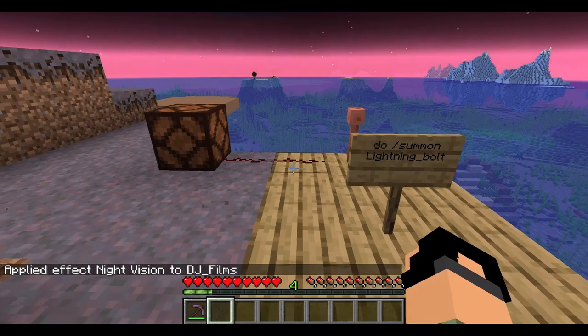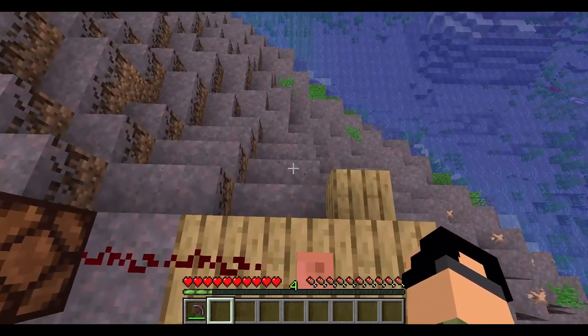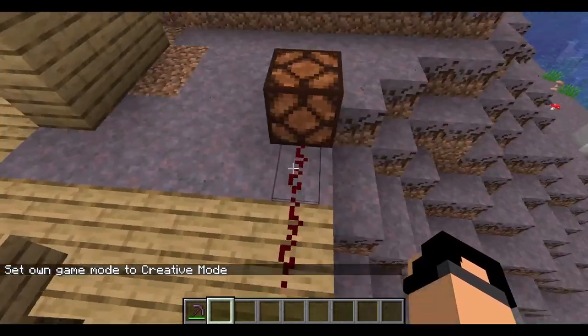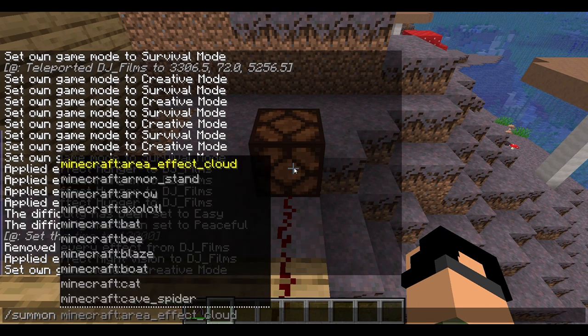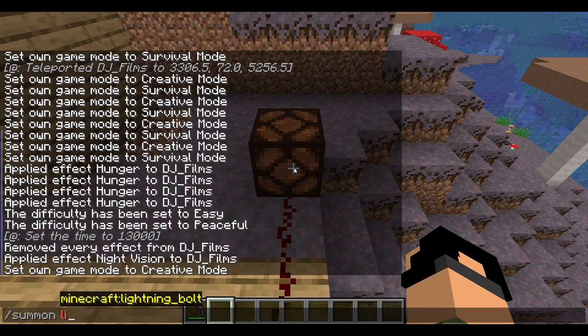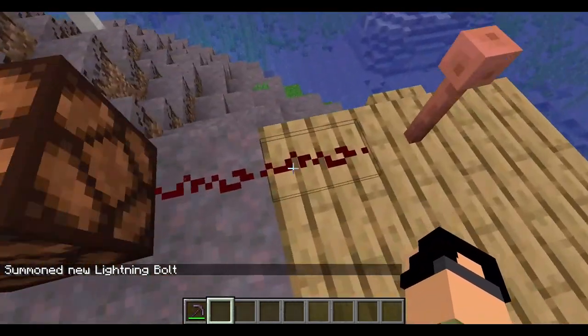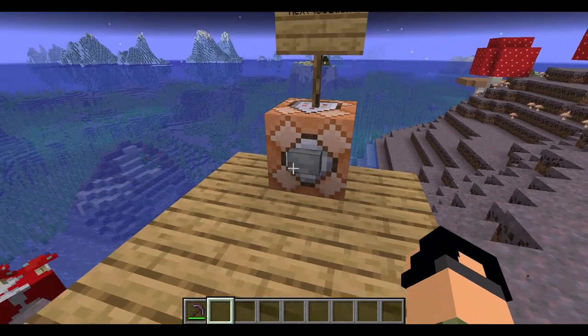Lightning rod — slash summon lightning bolt. Boom, lightning hits and the redstone goes off. It's good for bells — like a lightning-triggered bell alarm. You could integrate that into a build.